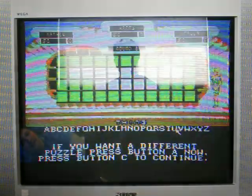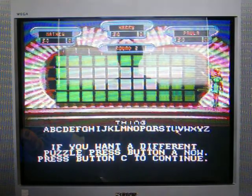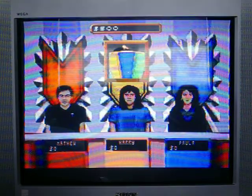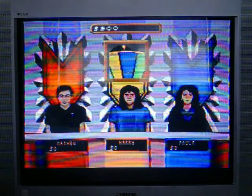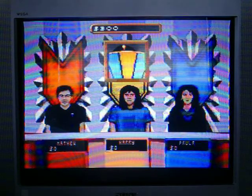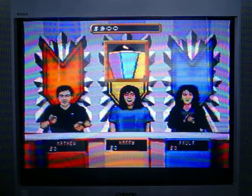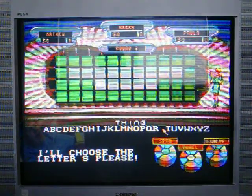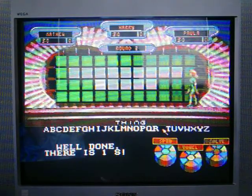$2,500 space on the wheel. We're looking for a thing this time — this is round two, so Harry, you get the start. You want $5,600 so far? $300,000 is the goal. Cube and letter — S. And there is an S.